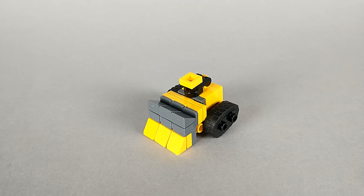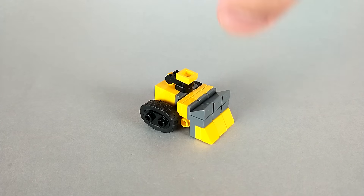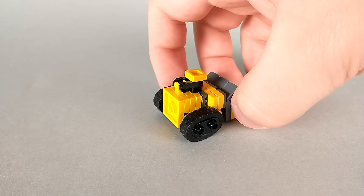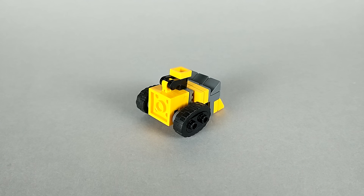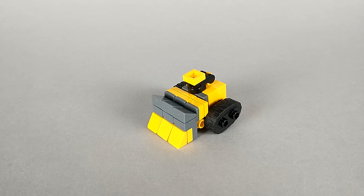I'll be looking at the Constructicons in the same order as last time, so I'll be starting things off with Buckethead. One of the first decisions I made when building this Devastator was that treaded vehicles would all use rubber treads. The last version had brick built treads and I think that just looked bad, especially when there were characters with rubber tires on the team. Buckethead's bulldozer mode is actually a little bit less accurate than last time — it really looks more like a bobcat than a bulldozer, but that was to necessitate a better hand mode in Devastator's combined form. Considering how little screen time this guy got and how hard it is to actually see the bulldozer in the scene, I'm fine with the inaccuracy, especially since I think this alt mode looks pretty cute.